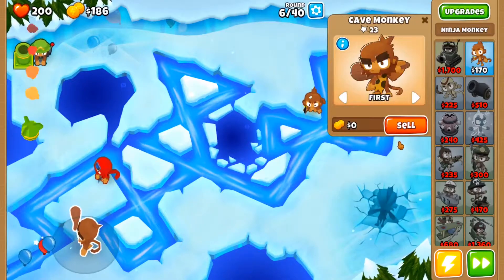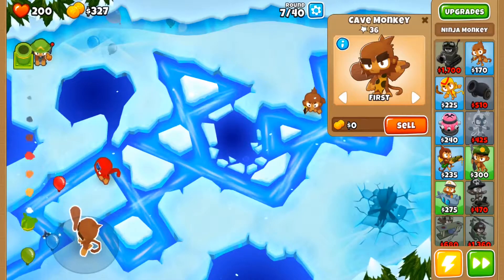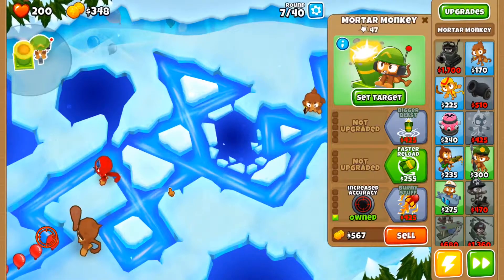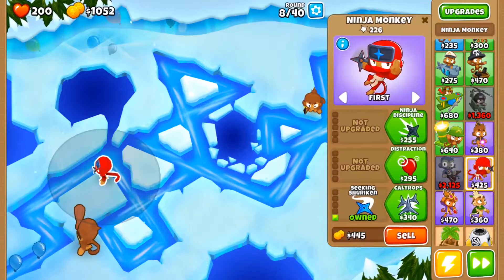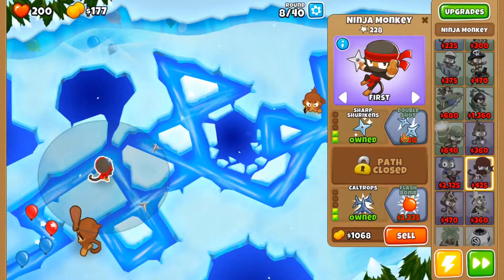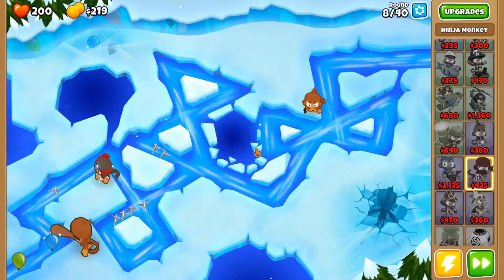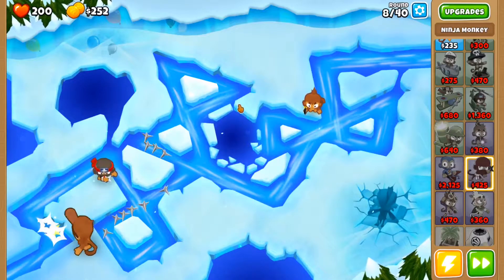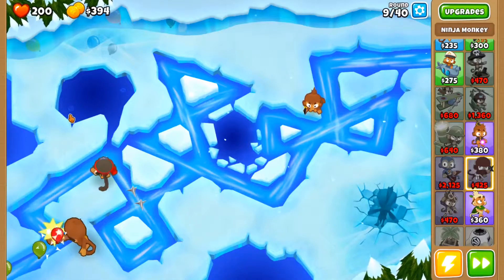We can sell him, we can replace him — something to note. I will have to get rid of this Mortar to get Calthrops and Sharper Shurikens, and I will rebuy the Mortar because on this map there's not much room for placing over here, so I am gonna be using Mortars.